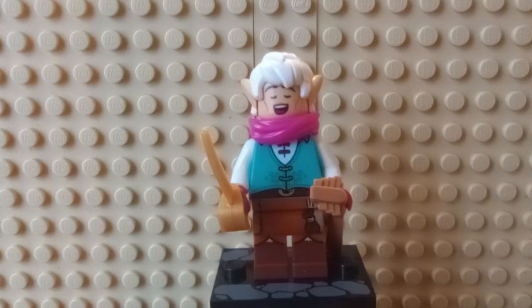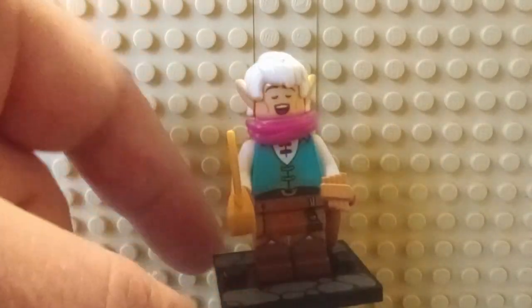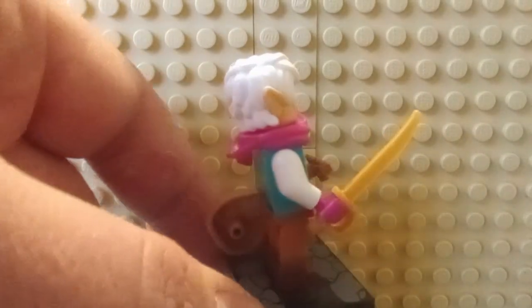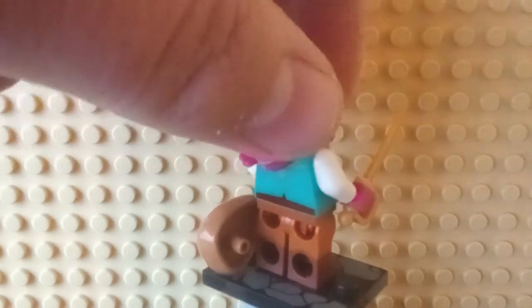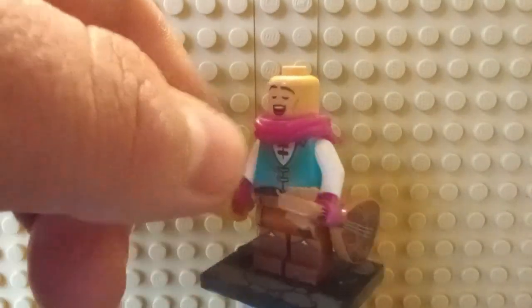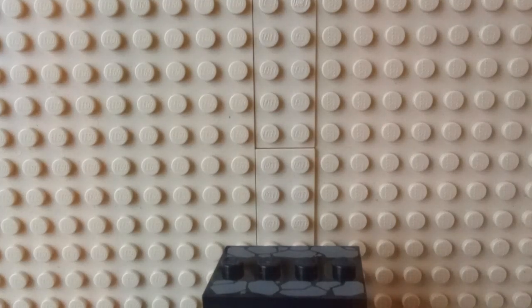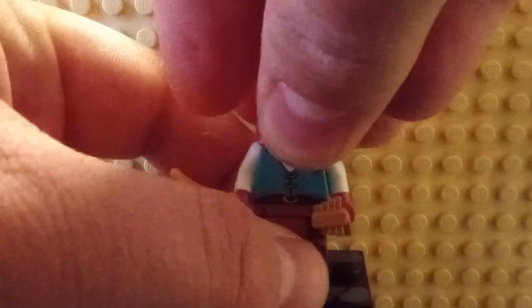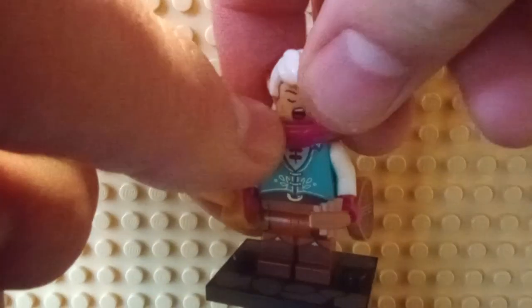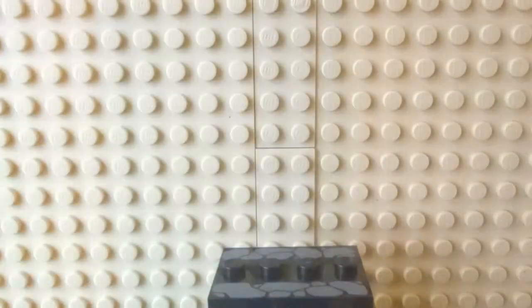Next, we have the Elven Bard. I don't really quite like the magenta gloves for it — it comes with a lute. I do like the torso and I'll probably switch out the hands. We've got dual-molded legs and back printing. I do like the teal with magenta combination, but it's just too much from the gloves. You can see the singing face, and turning it back there's the alternative face. As with the other playable characters, we do have a female counterpart. I like her singing face, but I'm not a big fan of her normal face.